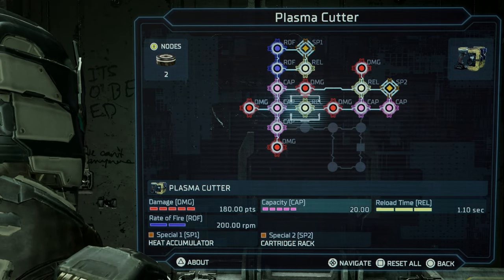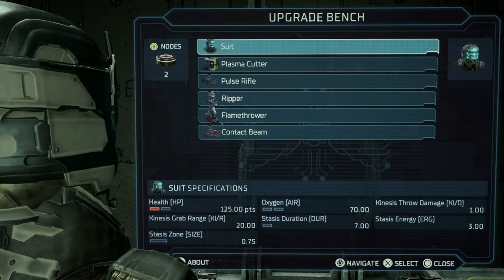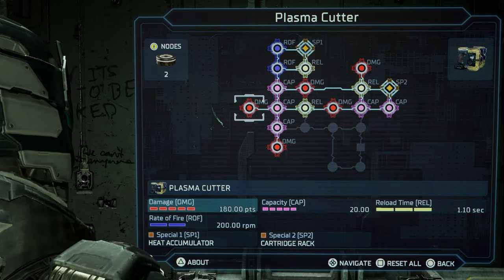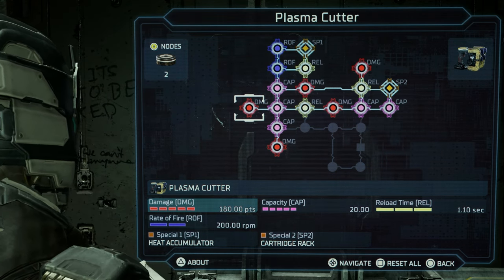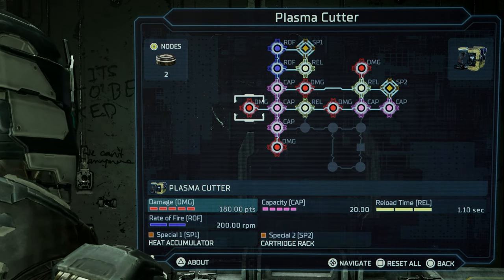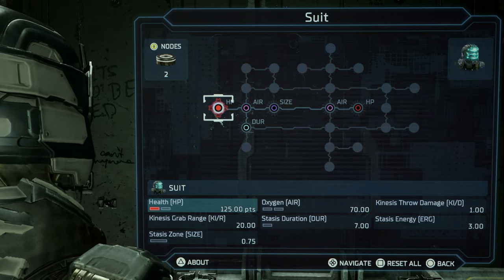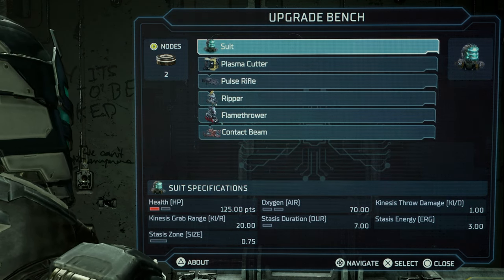I've only upgraded the first HP slot in my suit and a few slots in the pulse rifle, but I've mainly been focusing on the plasma cutter. The plasma cutter is essentially the best gun in the game, and that's what you want to focus on upgrading first. Everything else is secondary. Focus on upgrading your weapons. Do not buy the suit in the store early. Do not use the nodes to upgrade your suit a whole lot, unless it's the first HP node like I did — it's unnecessary.